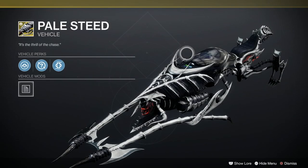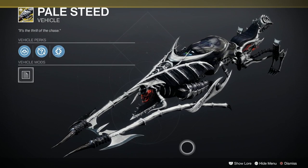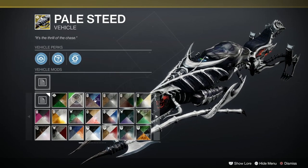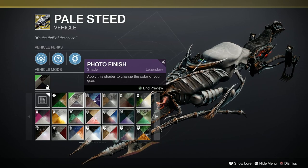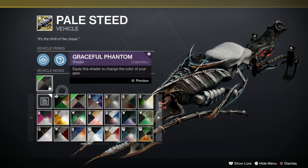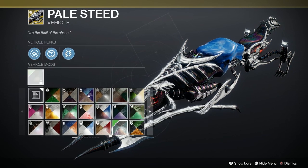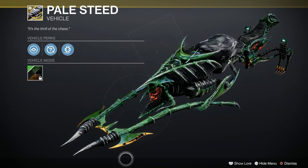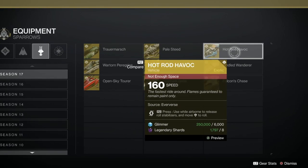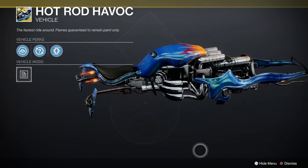Palesteed - this is a Season Pass reward and this is a beauty. I love this - look at it, that is great. Does the skull change color? No, it's staying. Well, that's not too bad - the skull will always stay the same. I bet that takes some shaders really well. It looks bonkers, that's a good one. Hot Rod Havoc from Eververse - this is the Hot Rod one, that is great.